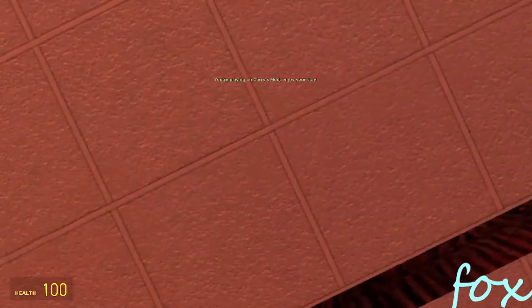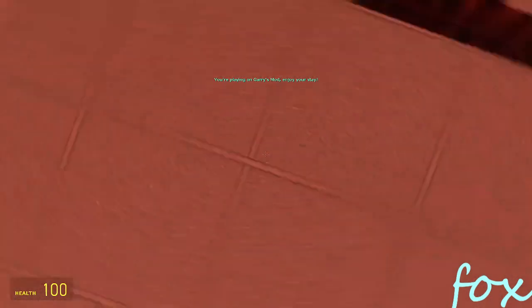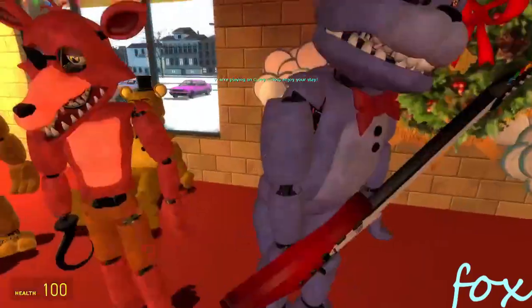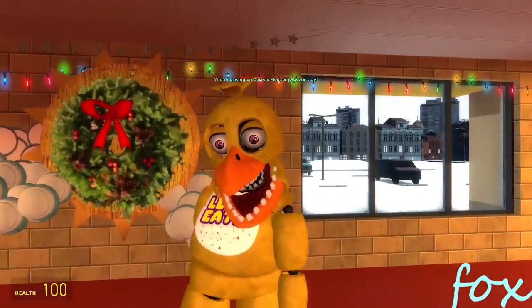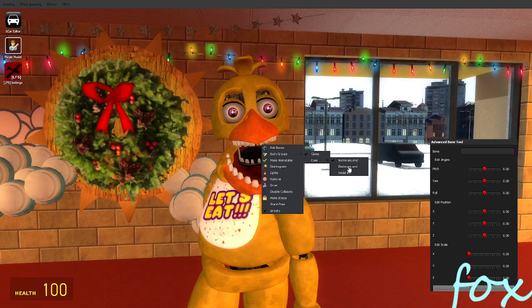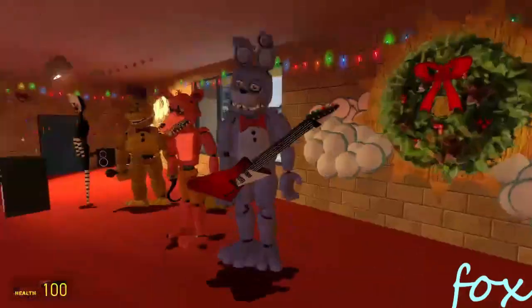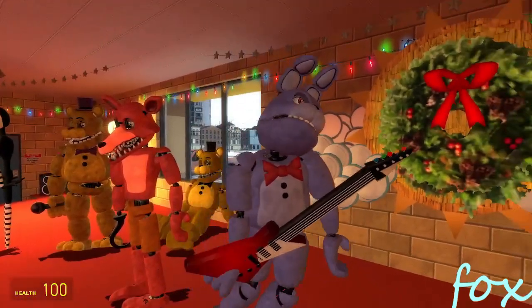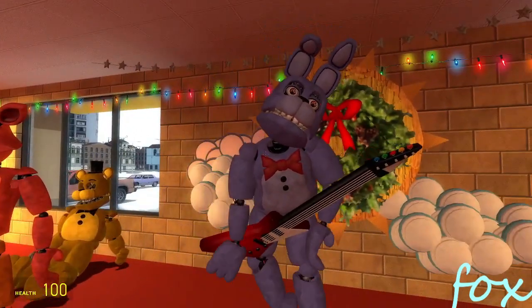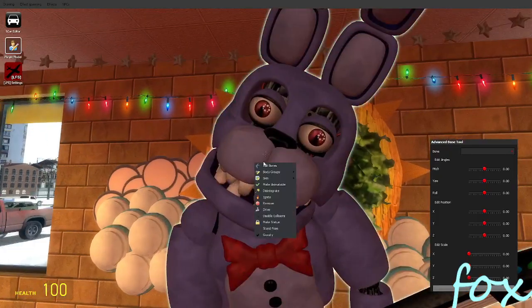I'll just continue with the review of the withers. We got Chica - you can add the glow eyes, turn eyes to black, and then get rid of them. That's it with Chica. Then we got Bonnie. I don't mind this model, I really just don't like his weird head shape, but I guess it's based off the pony so that's why.